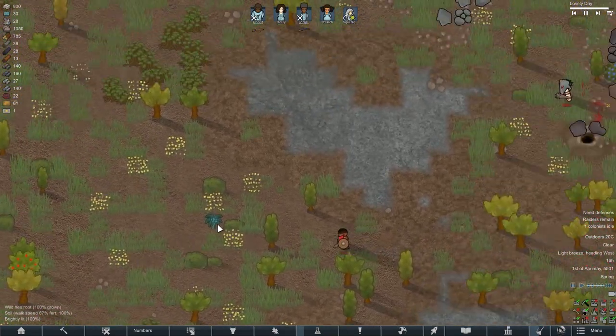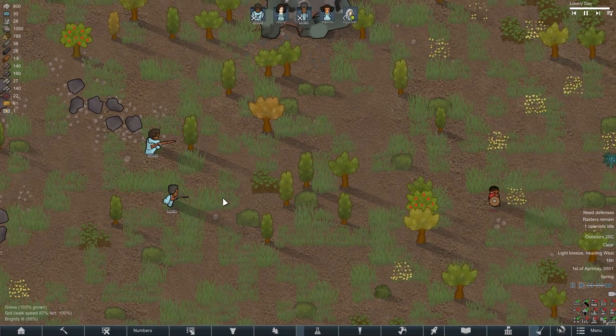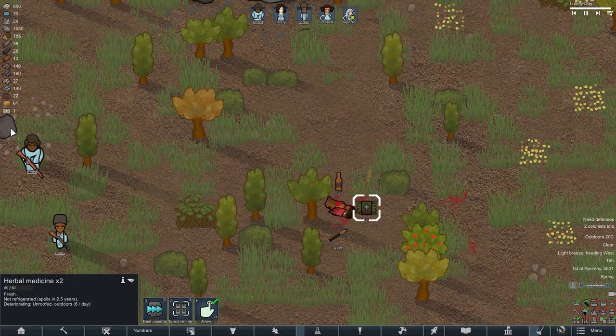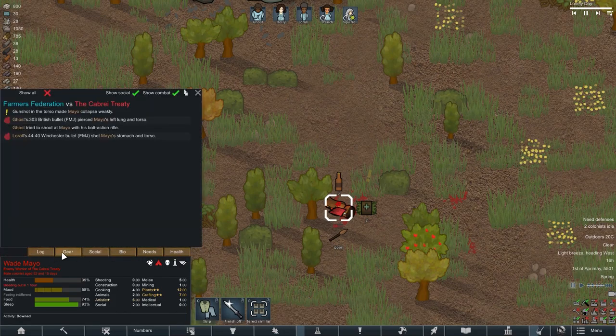In fact, this is the first time I've seen the very first wave of raiders consist of more than one raider. In fact, there was nothing difficult in destroying them. One of the raiders was knocked down far from our positions, and the second, because he had a shield, came almost close, but was still destroyed by an accurate shot.